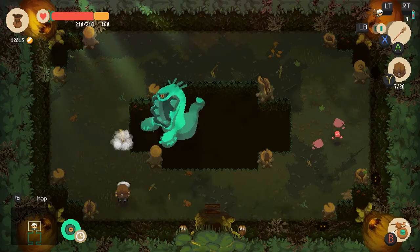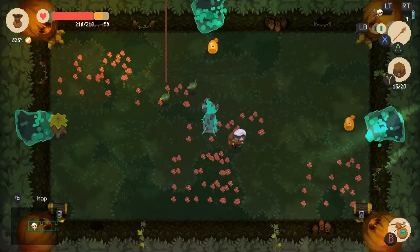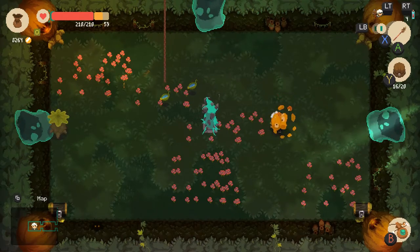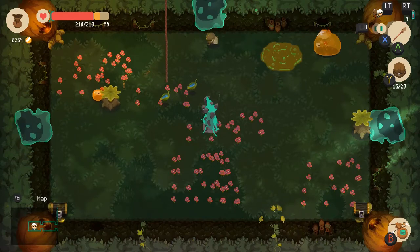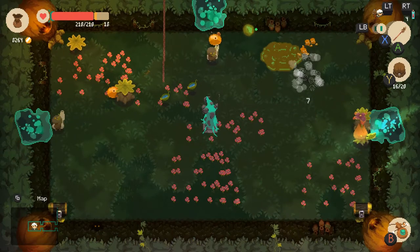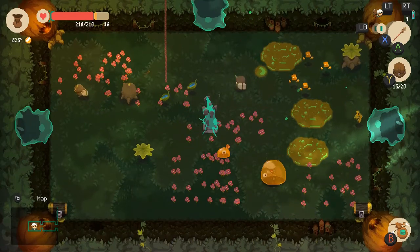Or you can go ahead and take the cursed item and then use your pendant to leave. The best one in my opinion is the horde survival room. Here you activate the stone and waves of enemies come out. Each time you defeat a wave you get to open chests starting at bronze. Once you beat the final wave you get to unlock the purple chest, which is the best type of chest you can open, second only to the ones the bosses guard.